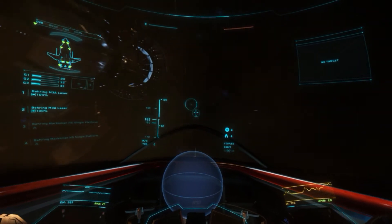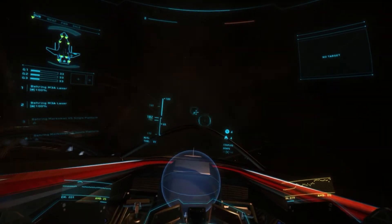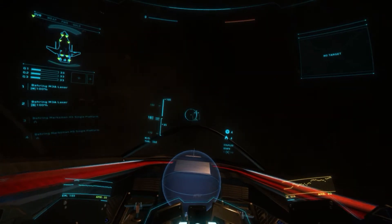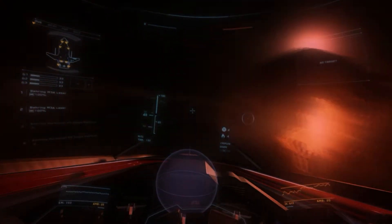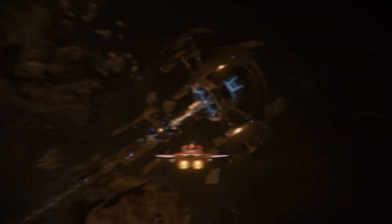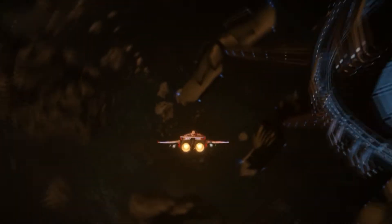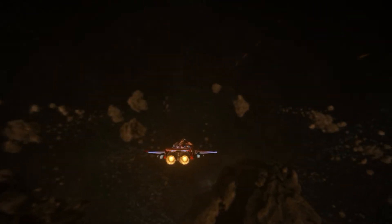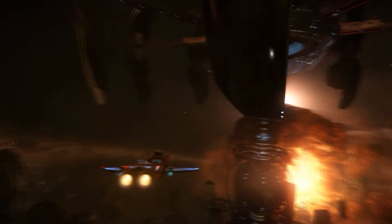I only realize this now by rewatching my gameplay that this is the only ship that really gives the feeling that you're going too fast. Especially in third person with all the turbulence, if we can call it that. As you can see now, this ship can literally turn around in a split second, and because of the engine placement in the back, the time to go forward in the direction you're pointing after turning is faster than any other ship, which makes this ship incredibly hard to track and target.